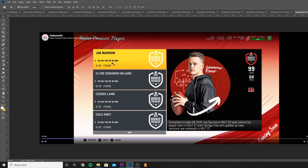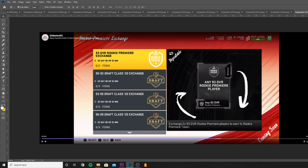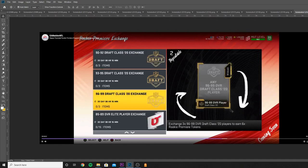Here are the Rookie Premier exchange sets. Pretty much when you make a player, you do get tokens. To make each player you need 10 tokens per player — there are 10 players, which means you need 100 total tokens. To get one Premier token you exchange two overworked Premier players, which you can get from the solos. For the better exchange sets, you exchange three 96-99 draft players to get six tokens. Those cards might have skyrocketed in price since this announcement. In years past this has cost between 200 to 300k per player, so it could cost upwards of a few million coins total. But if you have a big binder you could probably get away with a lot of these.